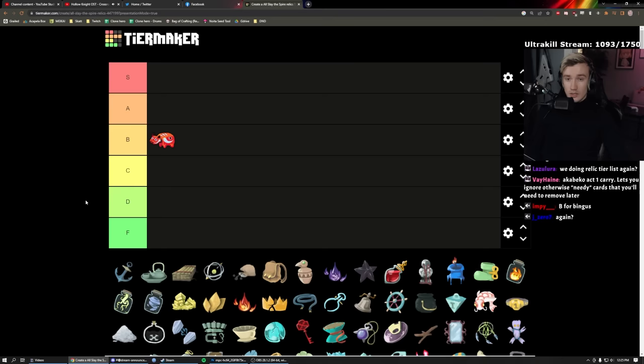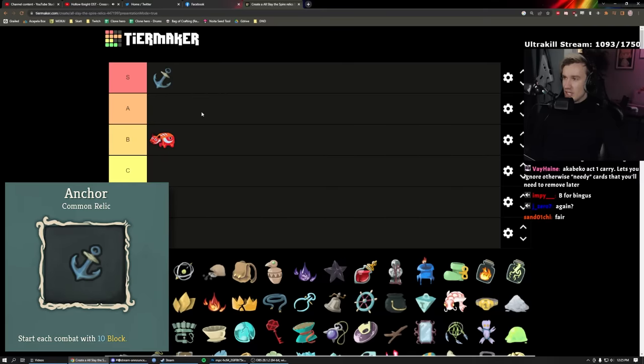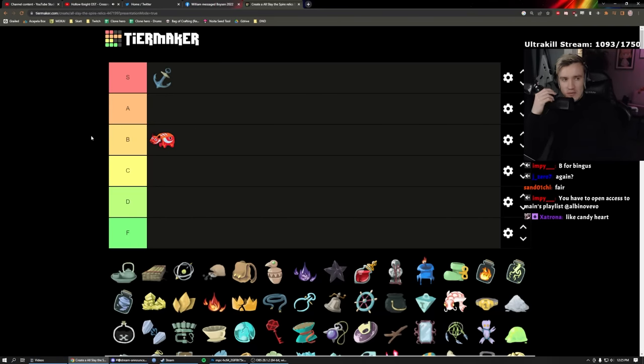Akabeko is B. It's situational — it relies so much on getting it early to be meaningful, and it also needs a multi-hit to matter. We're doing this relic tier list again; last time I got too tired to finish, but now we're going to finish it properly.